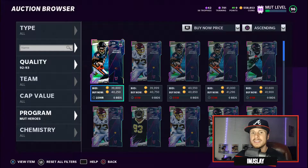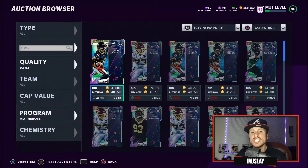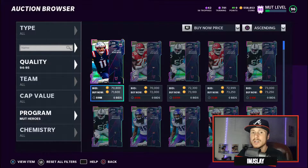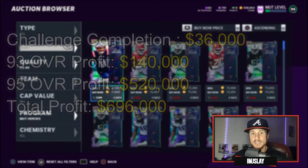If we come into the auction house and sort players by the 93 overall MUT Heroes, you can see these are up for about 40,000 coins right now. After taxes, let's say you make about 35,000 coins, and you can do that four times because you unlock four 93 overall heroes by doing all the missions. By the same token, you can unlock eight 95 overall heroes, and those are going to sell for about 70,000 coins — so roughly 65,000 coins after taxes — and you can do that eight different times. When you add in the additional 36,000 coins from the 1,000-coin rewards for completing each mission, you're looking at roughly a 700,000 coin payout for doing all of this.